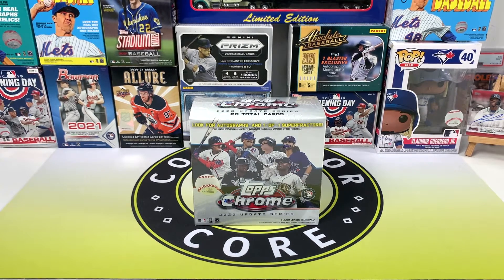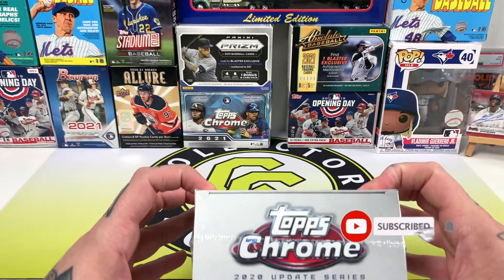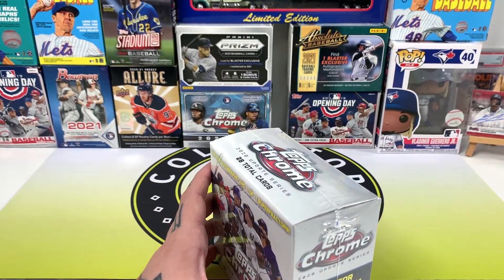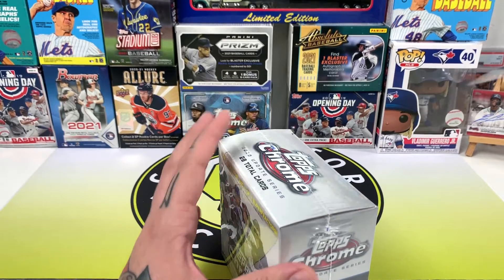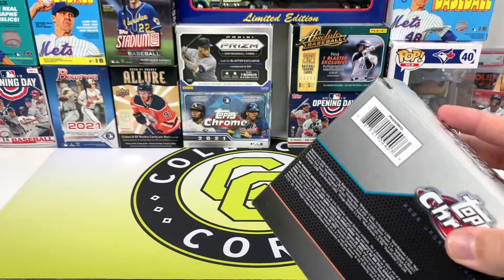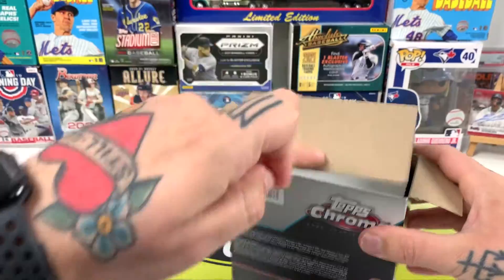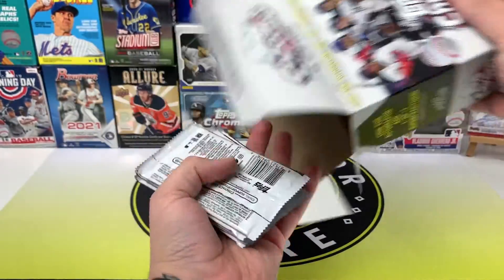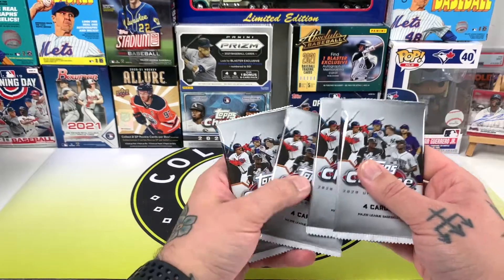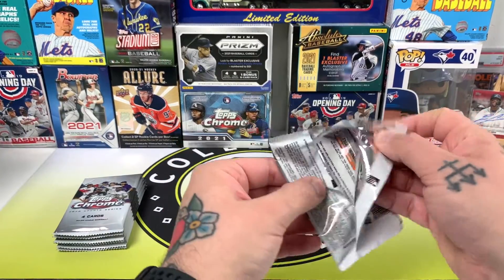Hey everyone, what's up? Welcome back to another Way Back Wednesday. We're going to be getting into this 2020 Topps Chrome Box Update. I can't remember all the rookies I'm after — I think Luis Robert is in this, and Bo Bichette's rookie debut was in the update too. I'm not sure if his normal rookie will be in the Chrome update. Maybe Randy Arozarena as well. I think we've got seven packs in here, four cards per pack — yeah, it's only gonna be a short video.